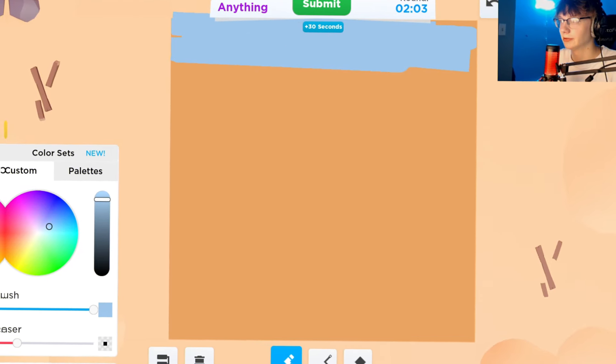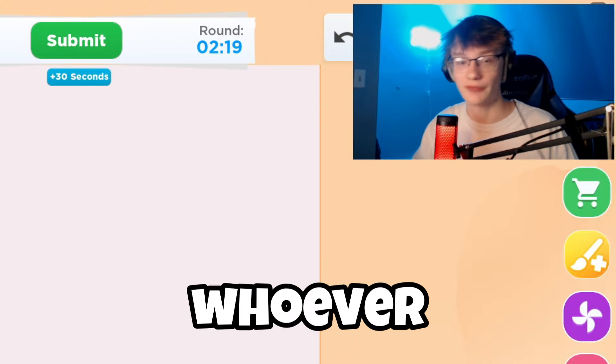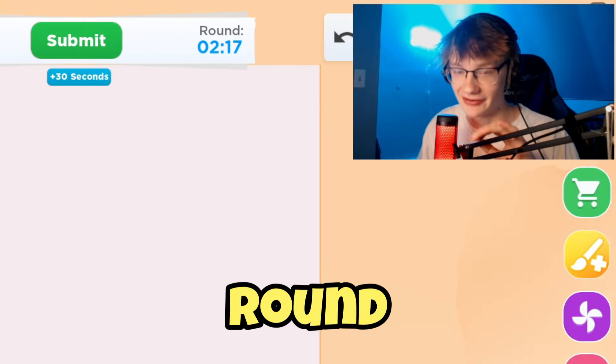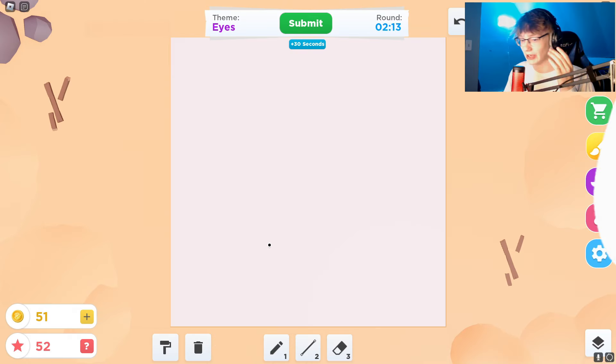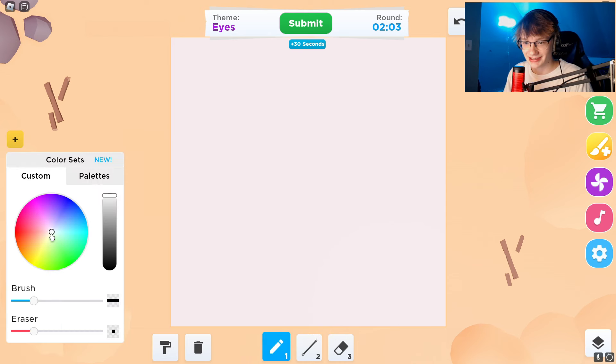In this game you simply draw what the theme is, and at the end you get to rate the person's drawing, and whoever has the highest score wins that round. This one is eyes. I don't know how to make it - I'm kind of lost. Okay, let's do this, let's go to black. That's my eyeball.